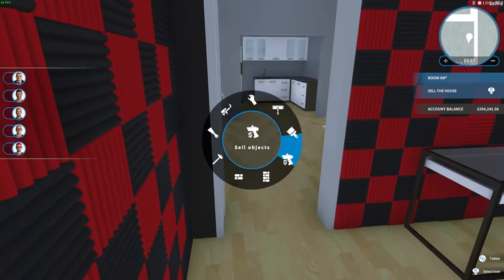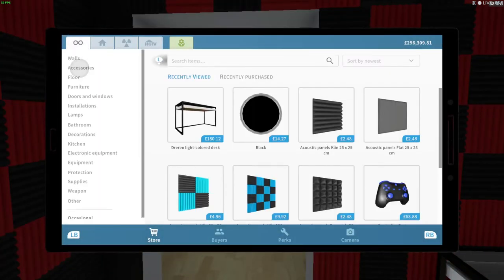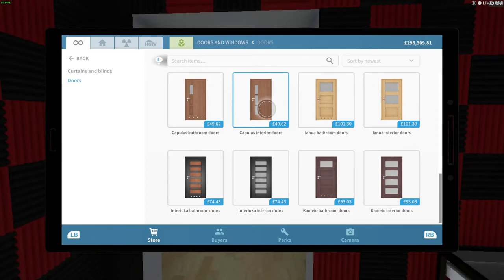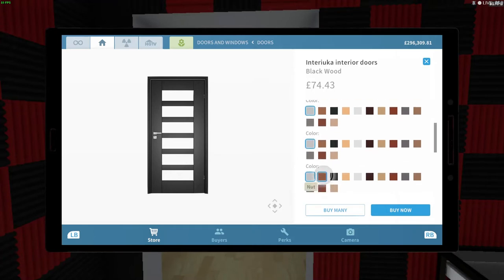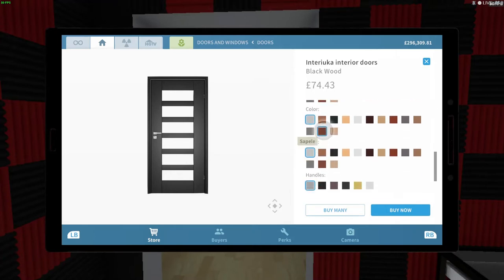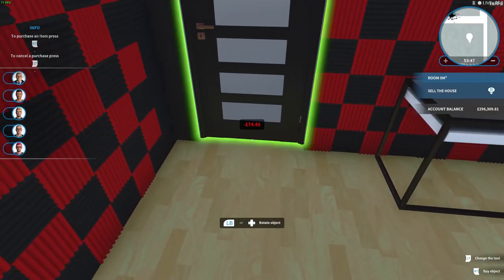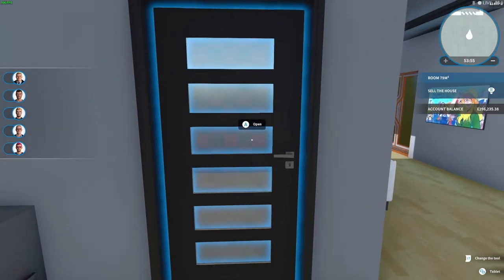I'm going to remove the door because I feel like the door is the only thing letting it down. I don't feel like it looks that good. I'm going to put a different type of door on there — maybe something like that, more like an office door. I could also change the color of it. There we go. I'm just going to leave it like that — I think it looks good.